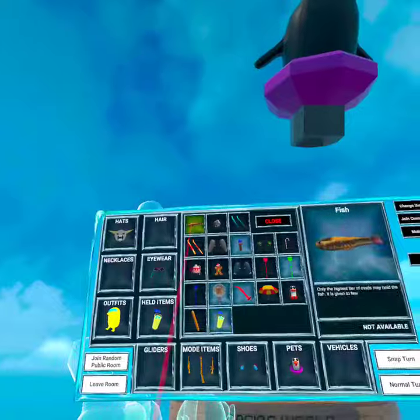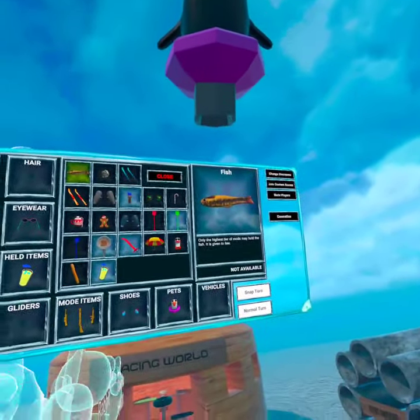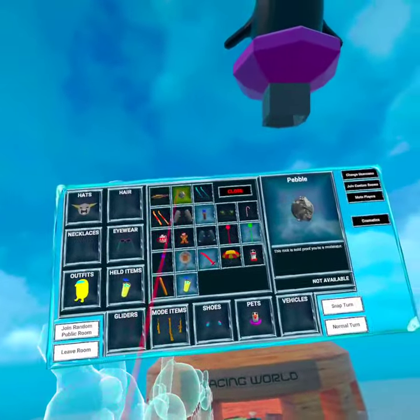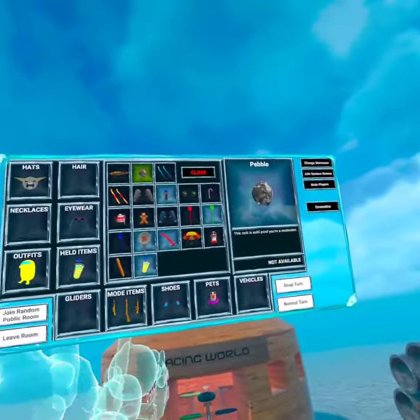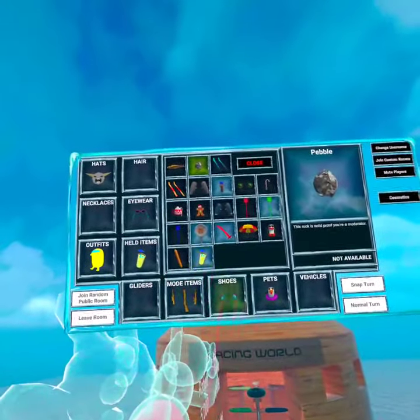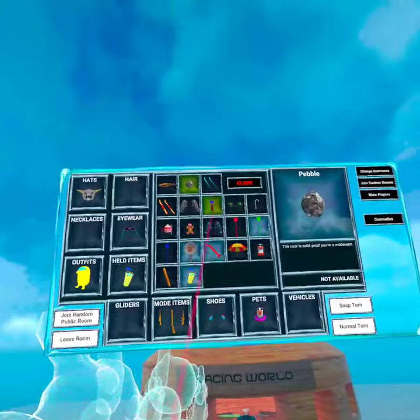So here we have the fish. Only the highest tier of mods may hold the fish — it is given to a few. The pebble. This rock is solid proof if you're a moderator. It's just like the fish, but less — I guess worse, I want to say.